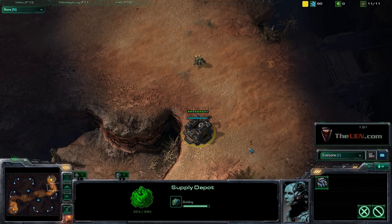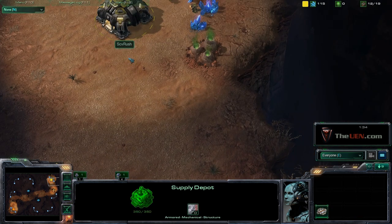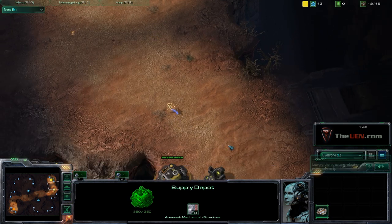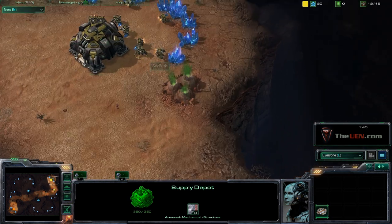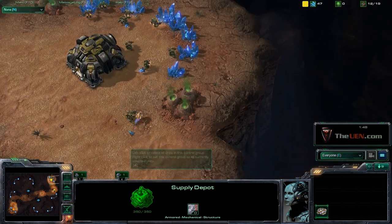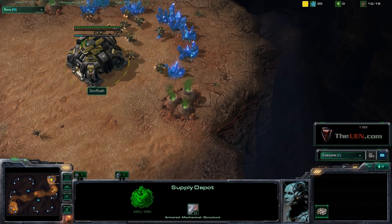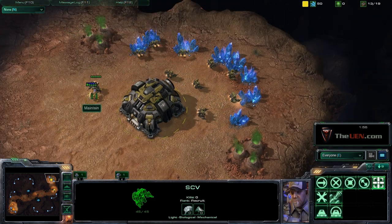You build your barracks and produce Marines out of it as your main composition, then you build your factory and starport. Depending on the situation you get tanks, banshees, or ravens. You're not wasting resources on additional buildings like Ghost Academy or Engineering Bay.